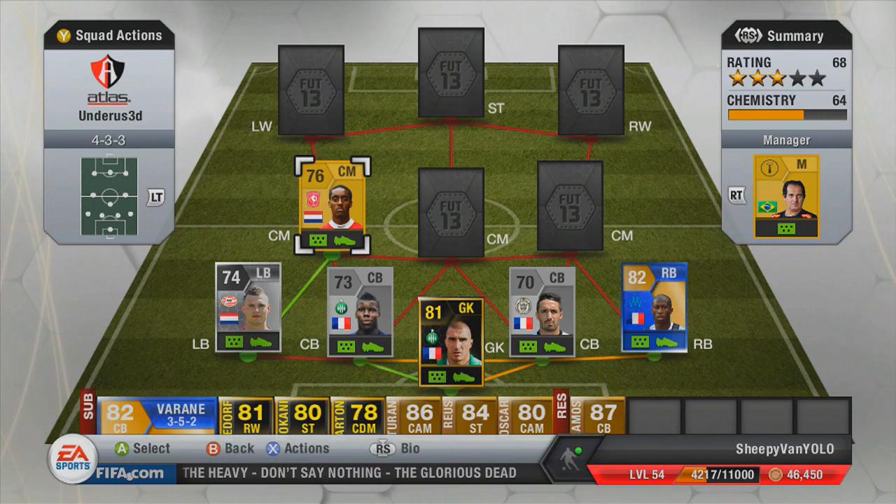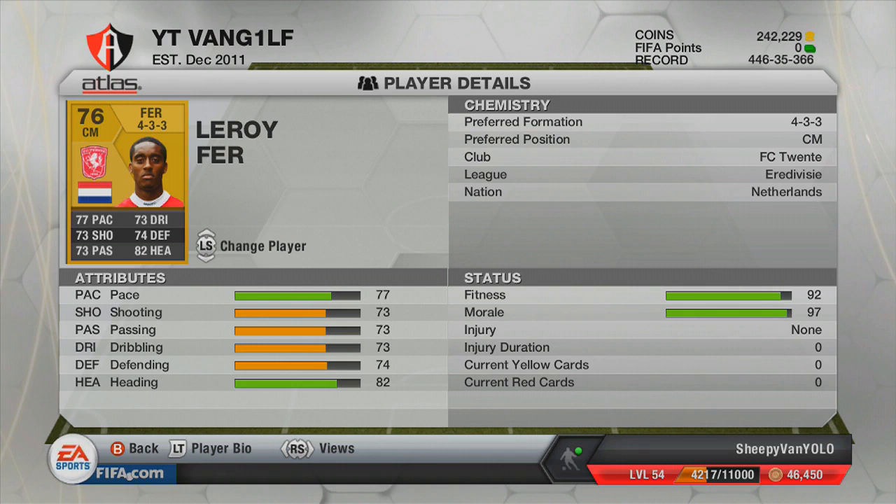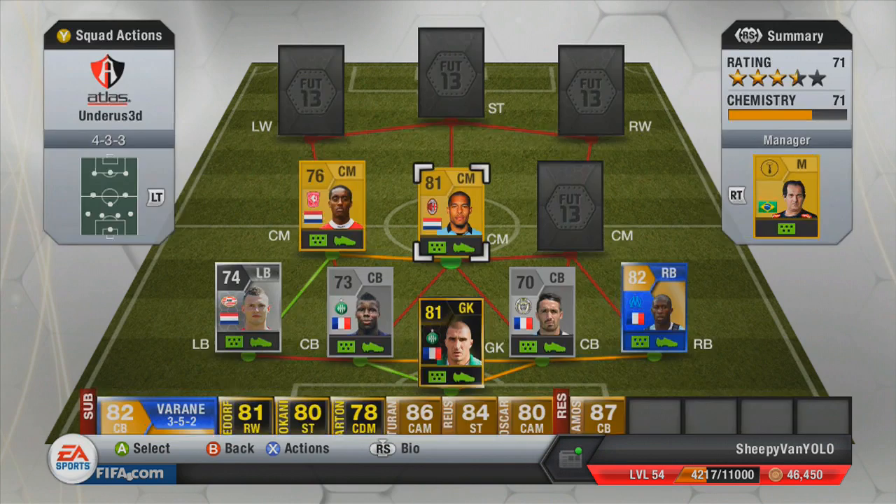The first centre mid we've got is Leroy Furr, and he's such a good player. I didn't think he would be this good, but if you look at his stats they're all around 73-ish — fairly decent — and in game I scored an absolute rocket with him. He's really good at defending, always up and down the pitch, always in the right place when you need him. Really outstanding centre mid, possibly an alternative to Strootman or Mayer in Eredivisie. Maybe try him out because he was actually quite good.